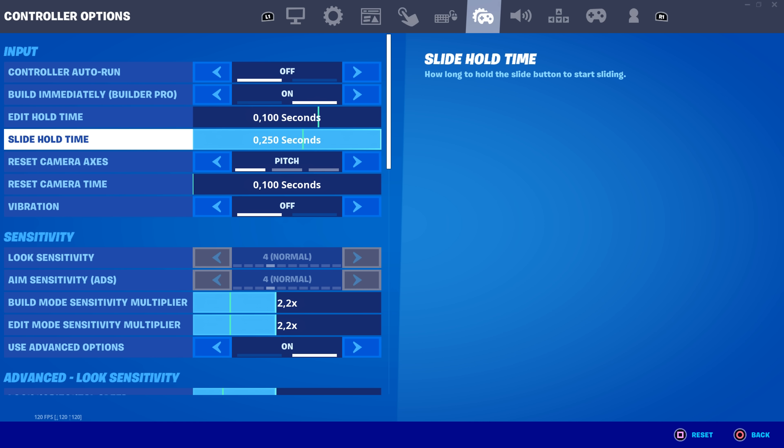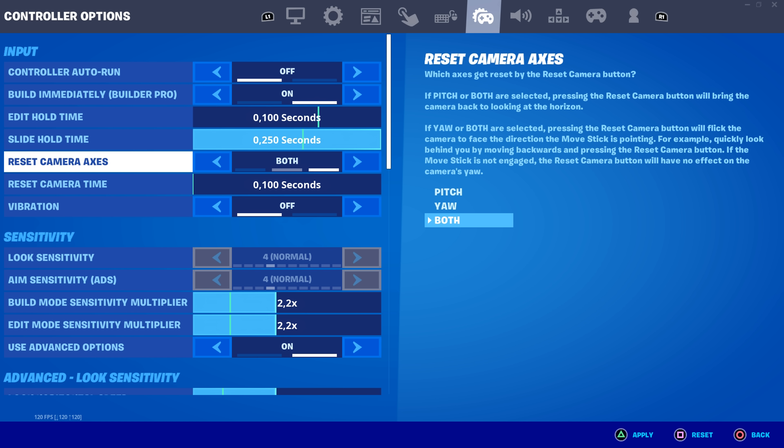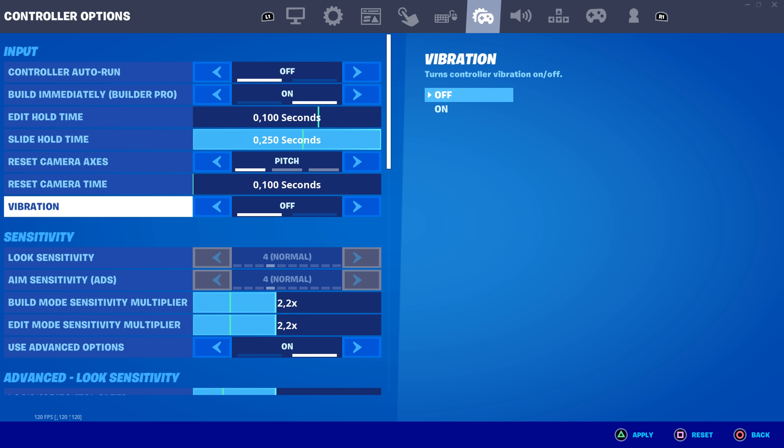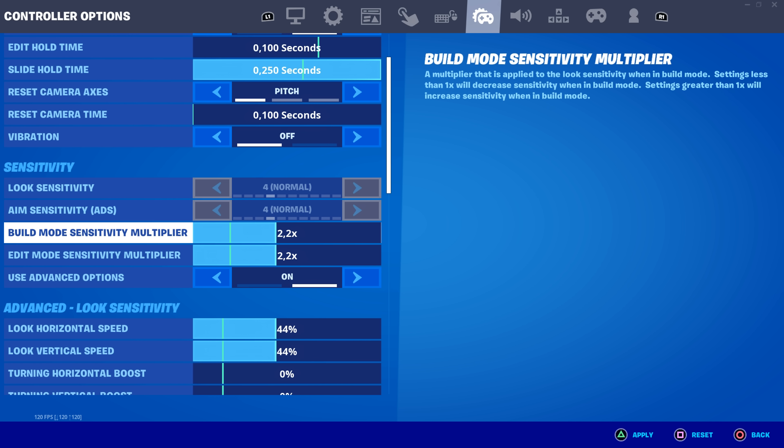Reset camera angles is something extremely confusing. Pitch is the default setting from back in the day — keep that on. The two new options are Yaw and Both, so I'll have those two off and just keep Pitch on. Reset camera time I'll turn completely off — it's something you don't want on. Vibration off — vibration actually makes you worse. It makes your building less consistent and your aim less steady because when you're shooting and the controller vibrates it throws your aim off.